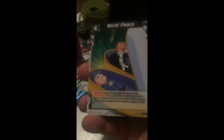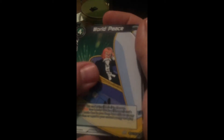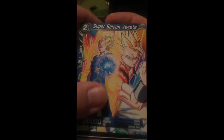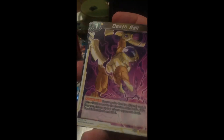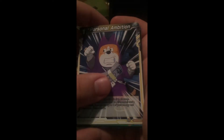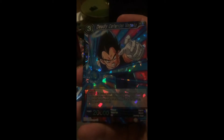Dragon Ball Seeker Sorbet, Power Thirst Black-Masked Saiyan, World Peace, General Rildo, another Vegeta, Master Roshi, Death Ball. Oh there's the counterpart Goku. Trunks and Saiyan Special Ambition South Kai, and Daily Defender Vegeta.